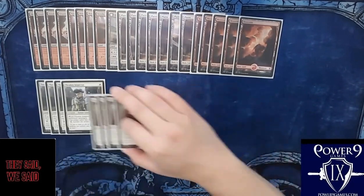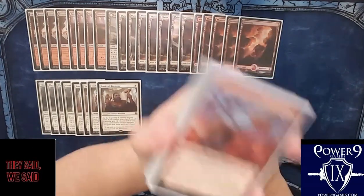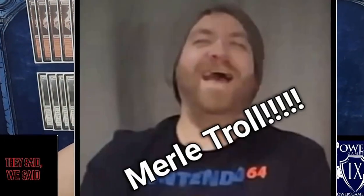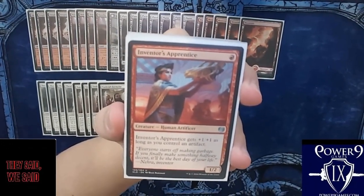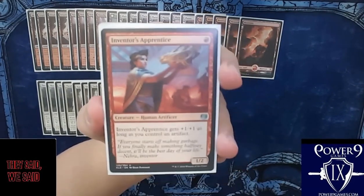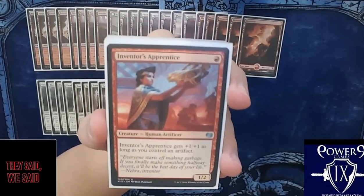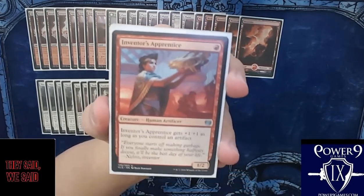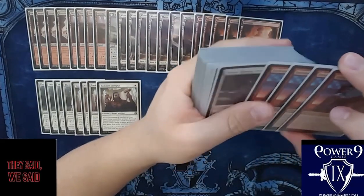Toolcraft Exemplar comes down as a huge beater — one mana for a three-two with first strike is nothing to sneeze at, so we're running a full playset. He ties in well with our Thraben Inspector. Then we are running a playset of Inventor's Apprentice — one red, it gets plus-one plus-one as long as you control an artifact. That's pretty easy to do, especially with our playset of Boneslaws, and you can very easily have a turn-one two-three, which is fantastic.